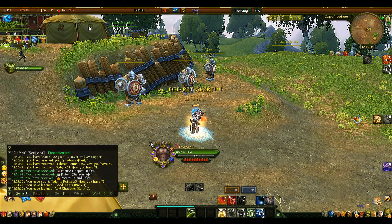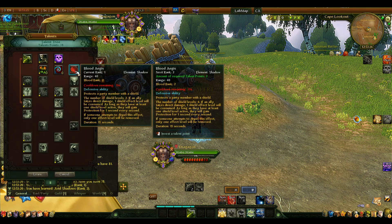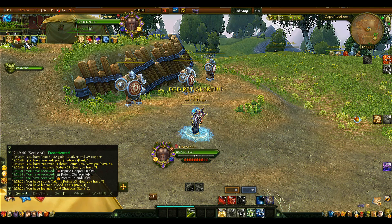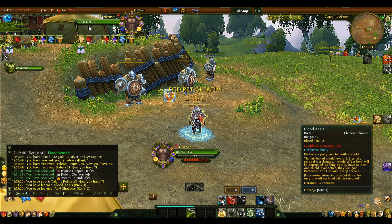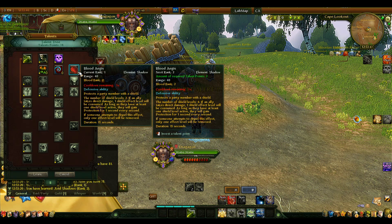Blade Pages rank 3 increases the number of shield stacks you apply to your target. At rank 1 you only get two stacks, but rank 3 gives you more. A recent buff also means it applies a defense effect continuously as long as Blood Ages is active on yourself — that's a 40% damage mitigation, and the buff lasts 15 seconds with a 15-second cooldown, so it can be kept up permanently.